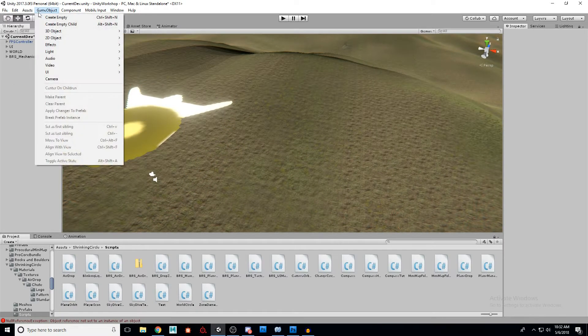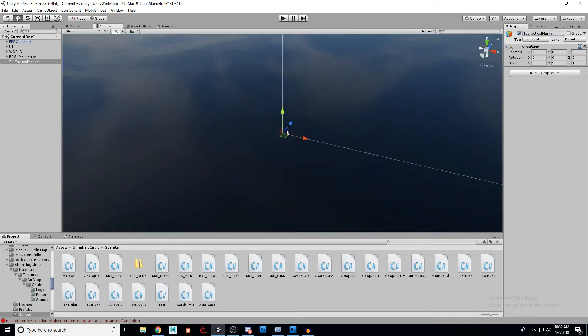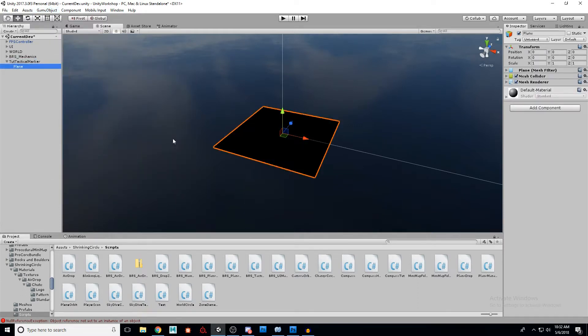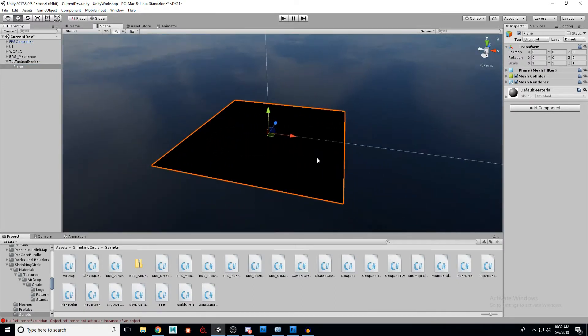Let's create a new game object — I'm just going to create an empty object and call this 'toot tactical marker'. I'm going to put him at the origin, 0, 0, 0. Now let's create a child object. I'll go to Create 3D Object and a Plane. So I've created a plane — just a simple 3D plane, nothing special to it. Let's go ahead and call this 'icon'.